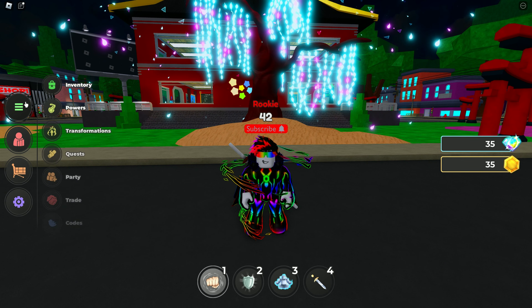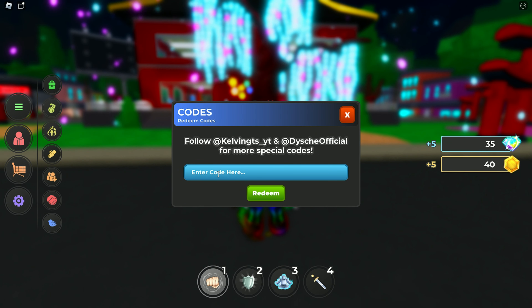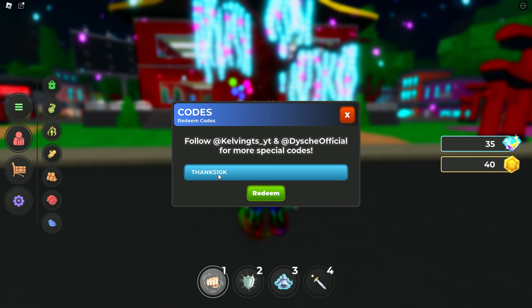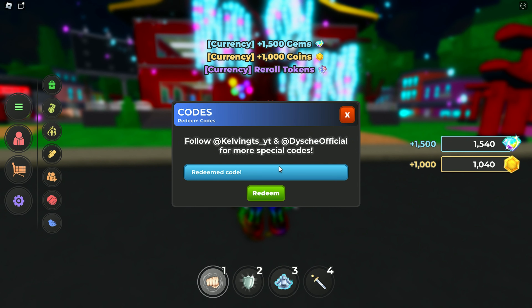First, click on Menu, then click on Codes — here is the code bar. Type all the codes in this bar. The first code is 'thanks10k'. This code gives you 1500 gems, 1000 coins, and a reel token.